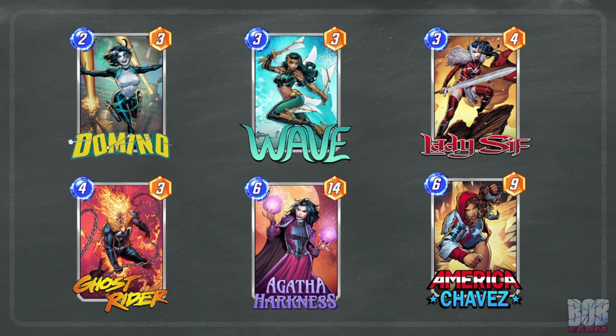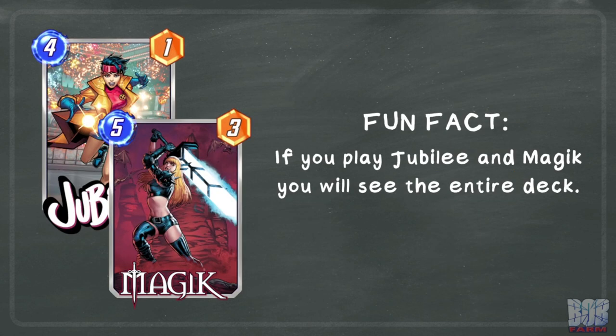The other 6 spots in the deck can be a variety of 4 and 5-cost cards that you can build a consistent game plan around. Fun fact: if you pull a card out of the deck with Jubilee and get Magic's effect to turn a location into Limbo, you will see all of the cards in the deck thanks to Agatha.